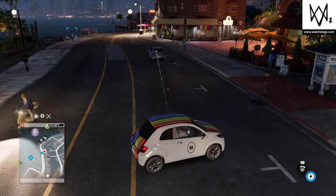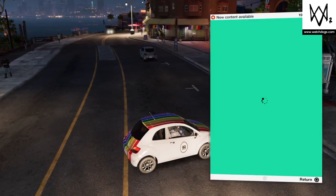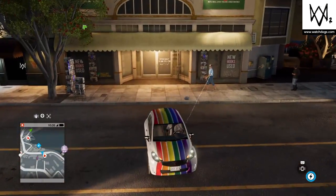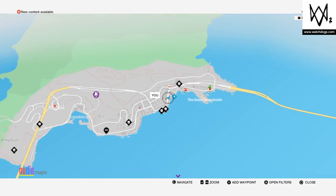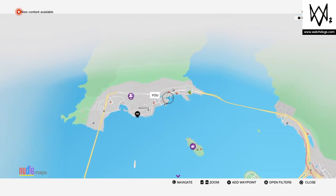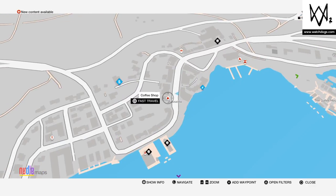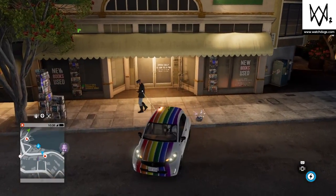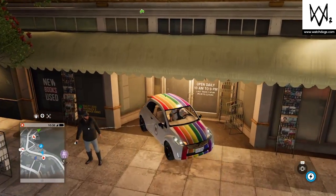I think that's what it's called — standard vehicles. Now once you have this car you just want to come to this location, like it's by the coffee shop. Now once you're here, you just want to back your car up into this section right here.